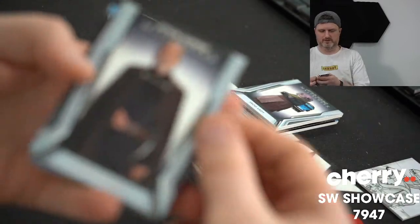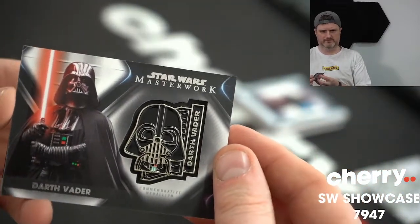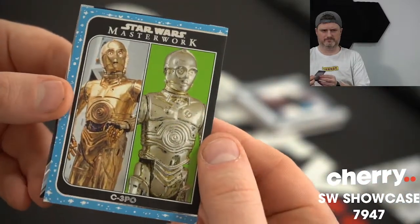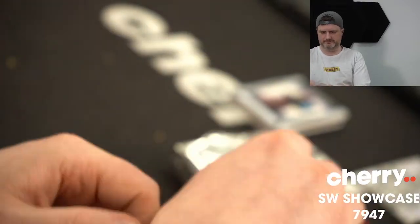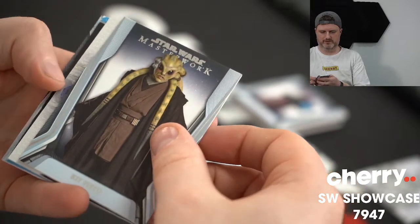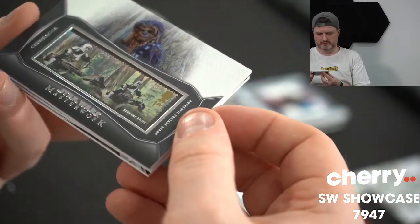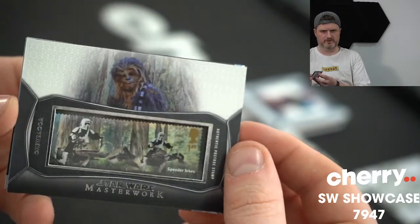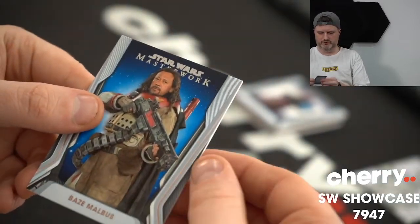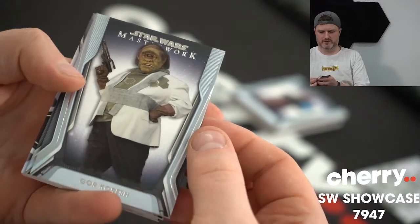Goodbye Magda, they're back to sleep. Count Dooku. Tobias Beckett. Darth Vader with Darth Vader. C-3PO. And a blue Grand Moff Tarkin. Boga. Kit Fisto. It's a horizontal — a Chewbacca stamp. There's speeder bikes in the stamp. Meow — that's for Chewie. Han Solo. And a blue Baze Malbus. Gore Koresh.